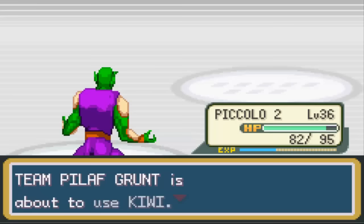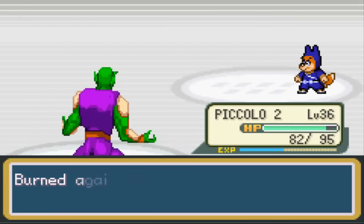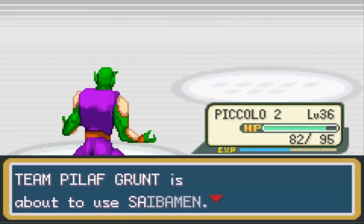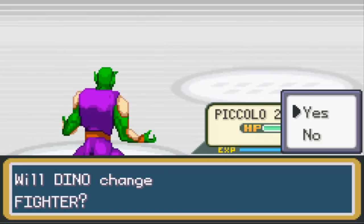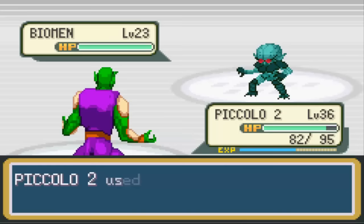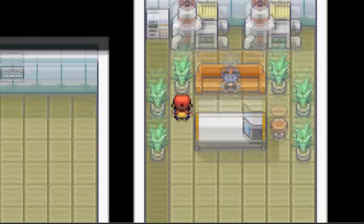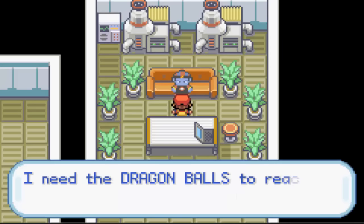'I know you, I met you at Mount Moon!' Let's take him out - Piccolo with the light grenade. He's got a Raditz - easy, take him out. Way too easy, what kind of guards are these? Let's get the other guy out of the way too.